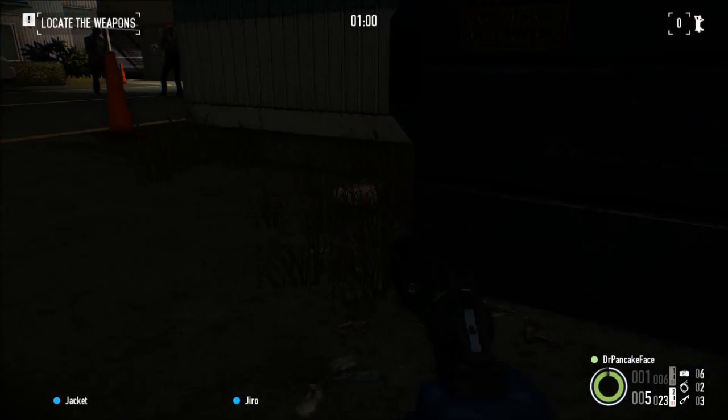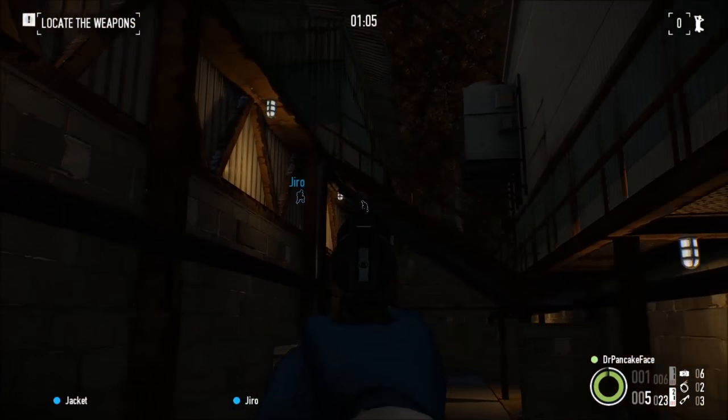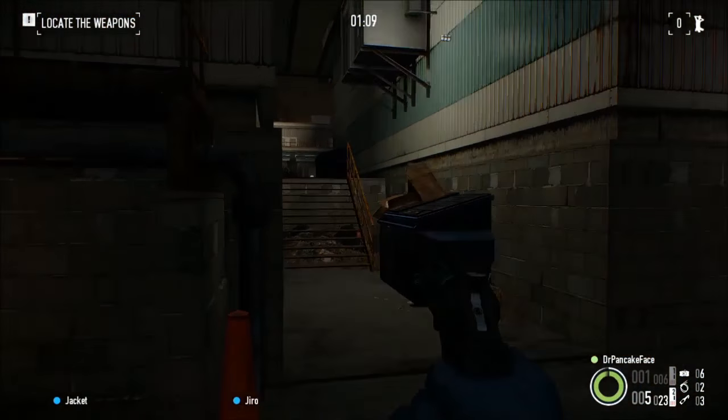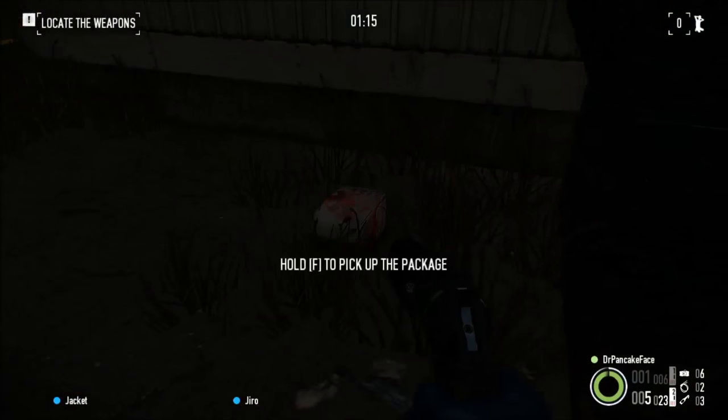Here we got package number 13, we are in between hangers 1 and 2. That's where we spawn, come down, come to the right, come behind hangar number 2, and if we look in between hangers 1 and 2 right next to this dumpster, you will find package number 13.